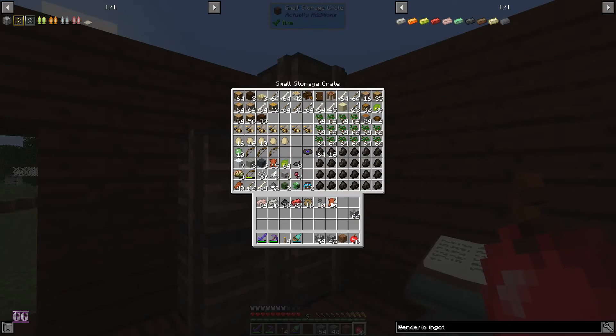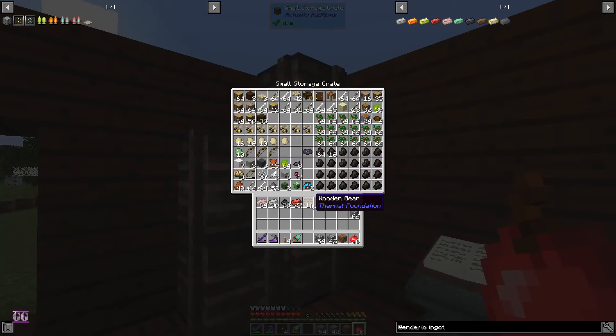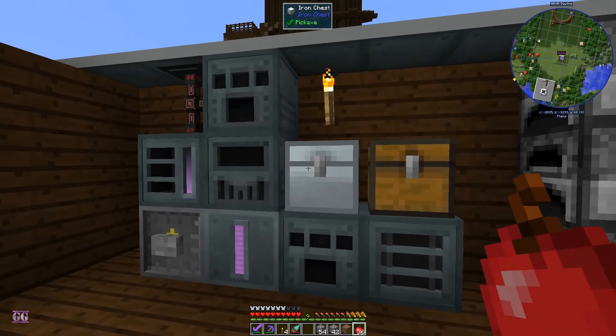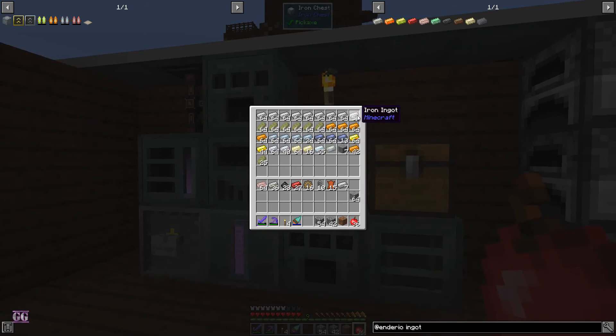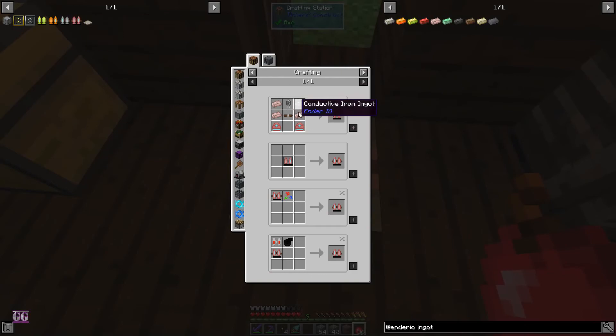Let me grab a couple of leather. I think I'm missing some iron. I want to make this on cam because I don't think I've made a jetpack on cam before — that's the only reason I'm doing this.